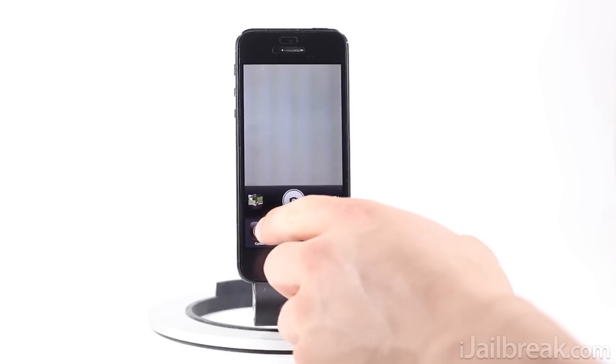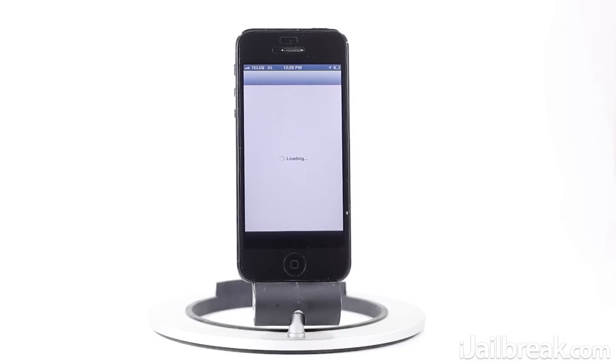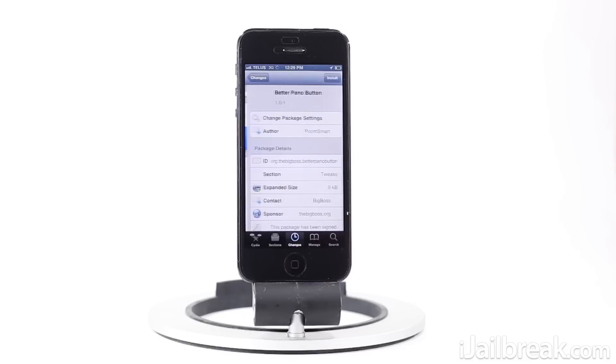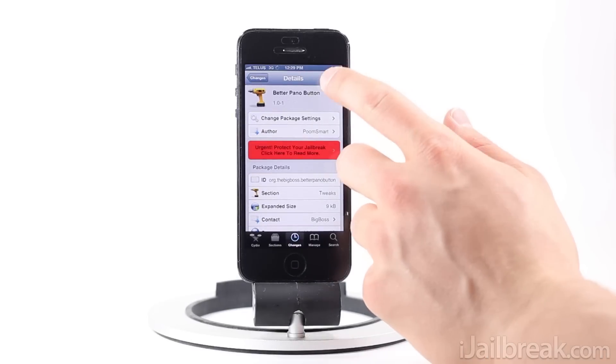So if we go launch Cydia now, we'll install the tweak. It's actually called Better Pano Button, and we'll go ahead and install it.